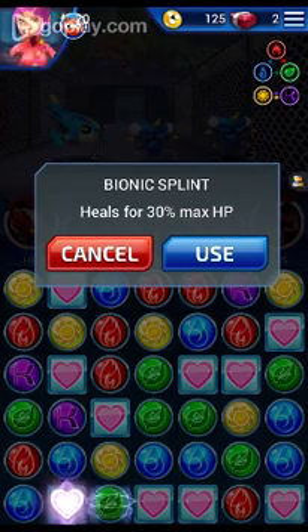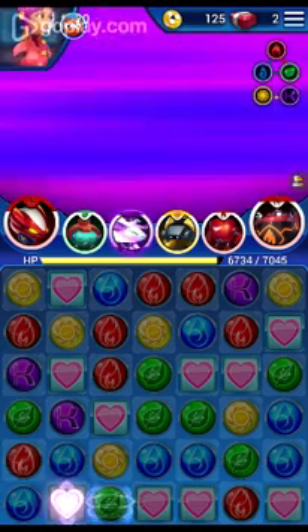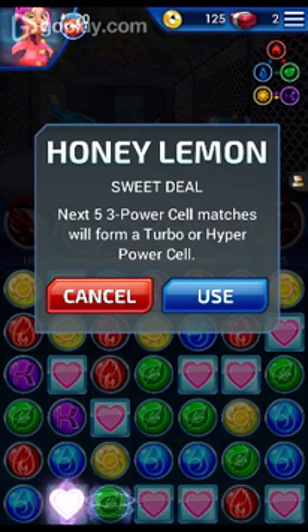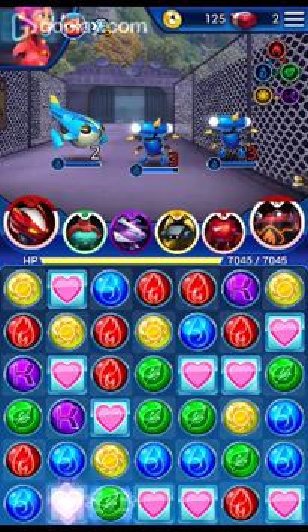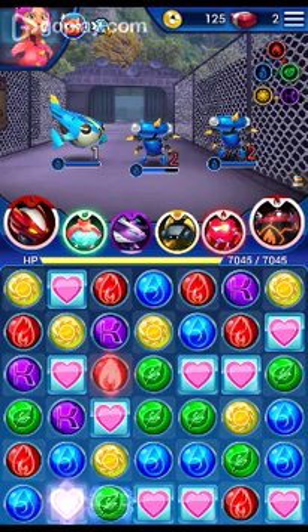Bionic split — heals for 30%. Oh, I didn't know you could do that! I don't really know what Honey Lemon does — sweet deal, next five three-power-cell matches form a turbo or hyper power cell. Oh, I love her power! It's like my favorite thing — it like sticks everything together. Oh I see, I have 20 of them. I guess I won't use those since I have a limited amount, but it's a good thing I tried them.